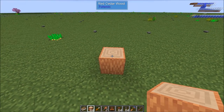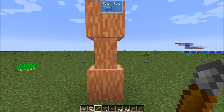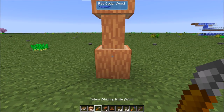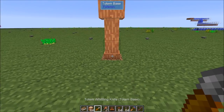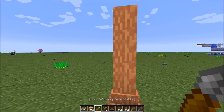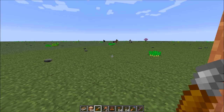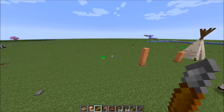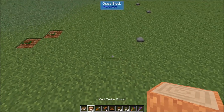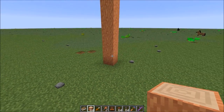You can mix effects on a totem. Let's say we wanted to build a totem with two effects — we'll put horse on this one. You don't have to apply the totem base first, but it is required for the totem to work. Then let's apply rabbit to it, which is jump height. So we've got speed and now we have jump boost when we're near this totem.